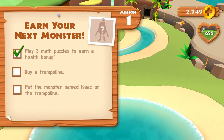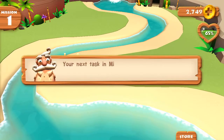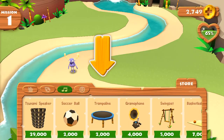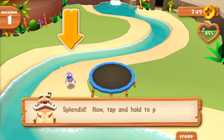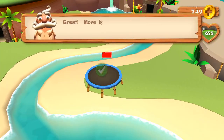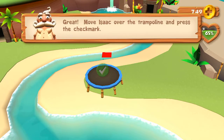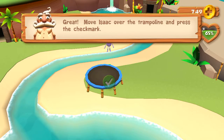Complete more puzzles. Your next task in mission one is to use doubloons to buy it. Splendid! Now tap and hold to pick up a great move. Place Isaac over the trampoline and press the check mark.